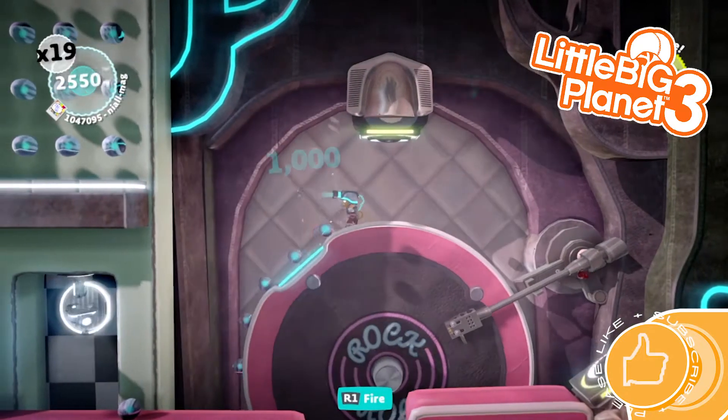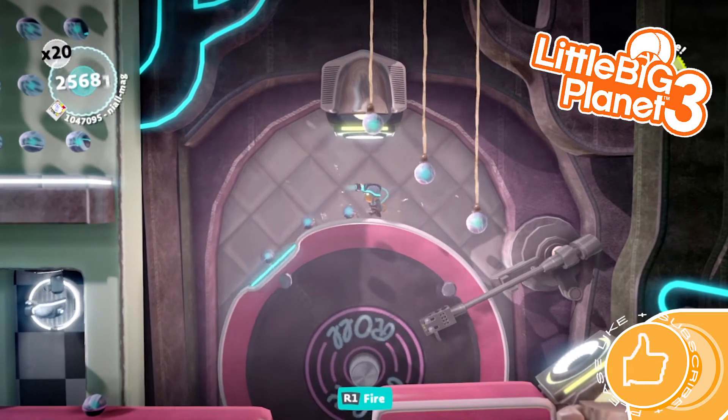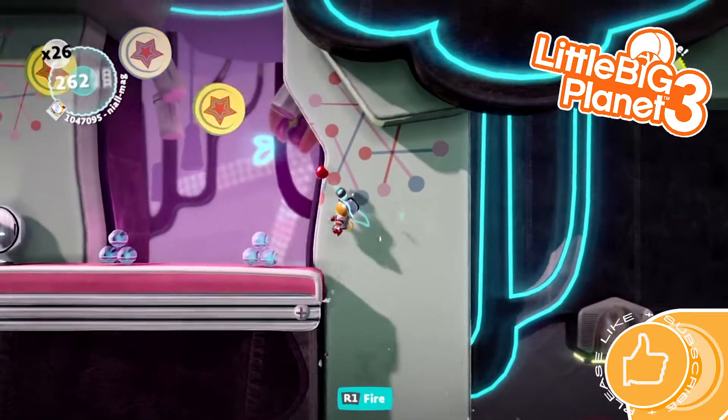This, I think, is the easiest part — the rock and roll spinny part. And always don't forget these bounce pads to actually collect all the bubbles. It's the simplest place to up your multiplier very quickly.